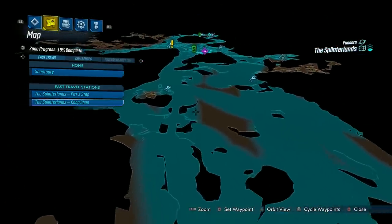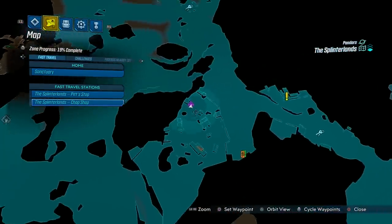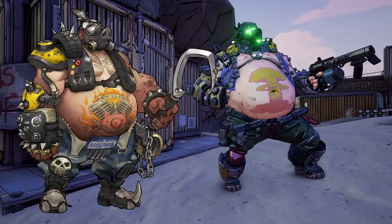You can speed up this farm by stopping near the exclamation point that you see here on the map to trigger a nearby save point. Now if Road Dogg seems a bit familiar, it's because he's clearly a play on Road Hogg from Overwatch, making this a bit of an easter egg as well.